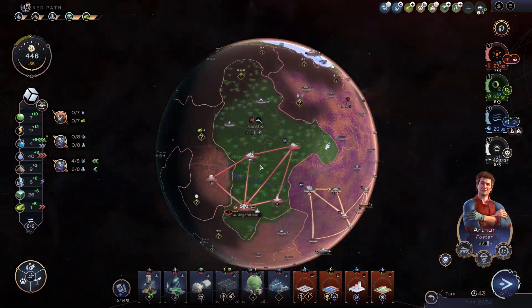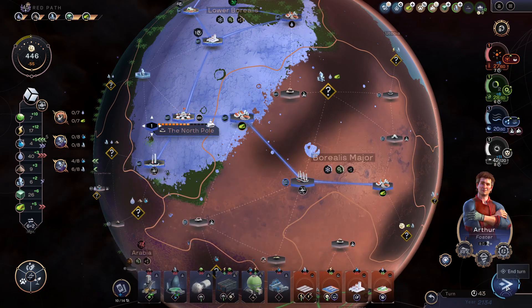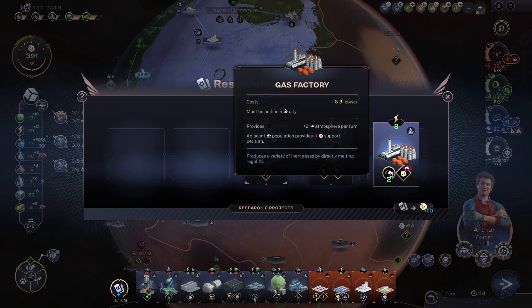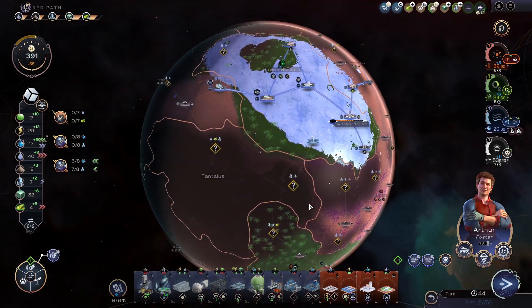I could build a mine here and get some free silicate exports also, but I need to explore it first which I didn't do yet. Please don't give me the expectations yet — I'm so afraid. What's this? Local culture center: produces three support per turn per distance away from the nearest other city; this project cannot be built in the same city.